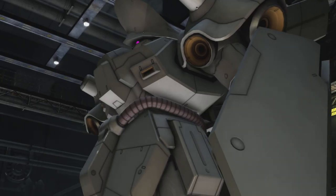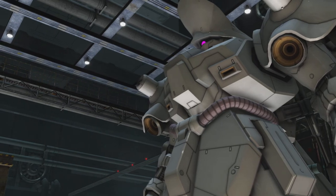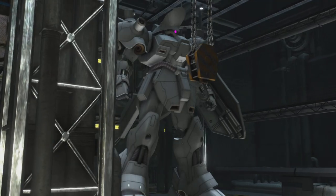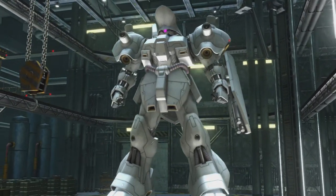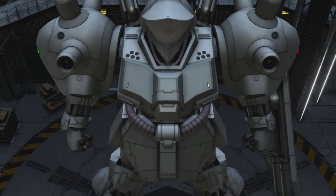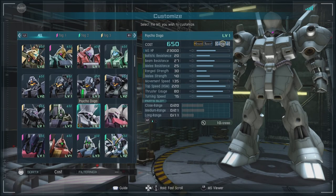Hello and welcome to a very special Gundam Battle Operation 2 featuring the Psycho Doga, a unit from a prequel manga to the Char's Counterattack series, piloted by Gus, who would later pilot one of the Jagd Dogas. This unit is effectively a Gara Doga fitted with a psycho frame. It's a ground and space capable unit with a ballistic resistance of 20, beam resistance of 27, melee resistance of 25, range strength of 30, melee strength of 40, movement speed of 135, and a thrust gauge of 80. Parts: close range 20, medium 21, long range 11.